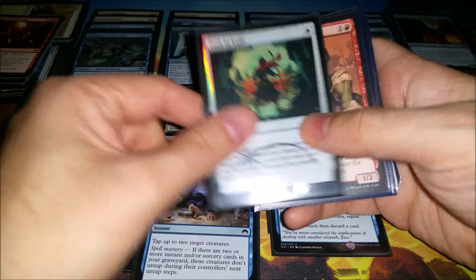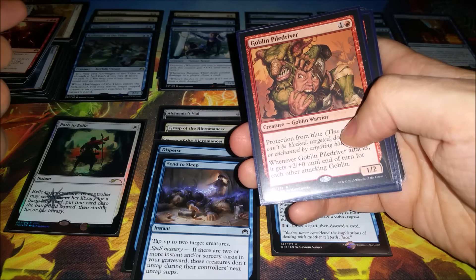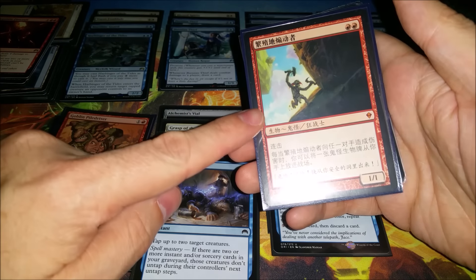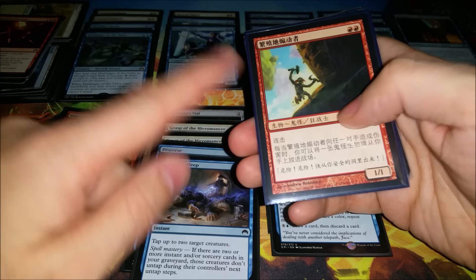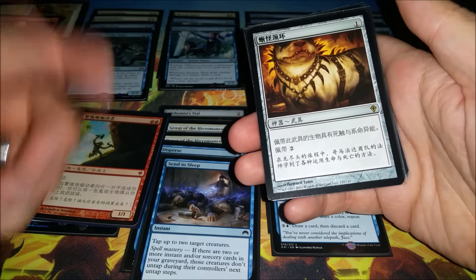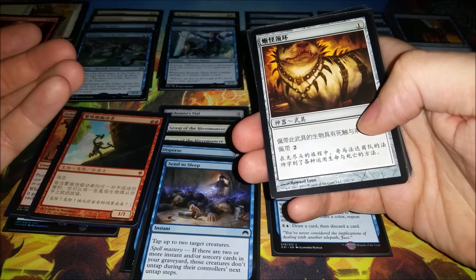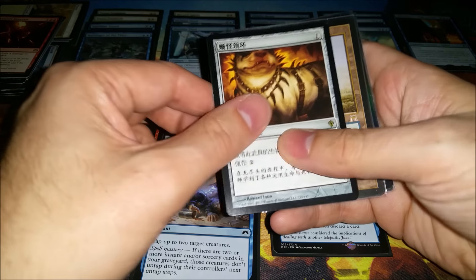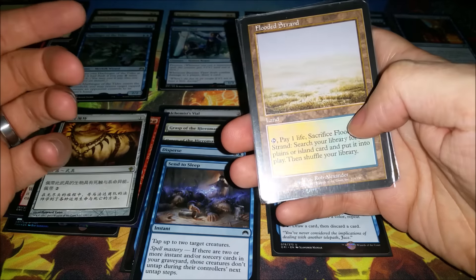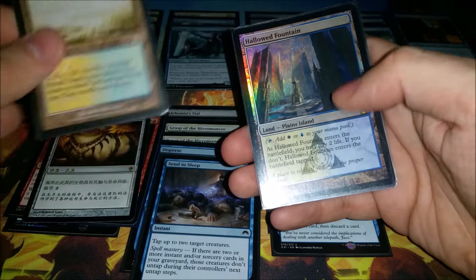I'll show you the other pickups: a Goblin Piledriver, which I randomly hadn't opened and needed for a Krenko deck I'm building; a Chinese Worn Instigator, also for Krenko; and a Chinese Basilisk Collar because this card is just good especially with any kind of pingers, and it's hard to find — I didn't realize I didn't have one anymore. And here comes the good stuff: a Flooded Strand, old school, and it's actually in pretty good shape — most of the wear is on the inside of the perfect fit sleeve.